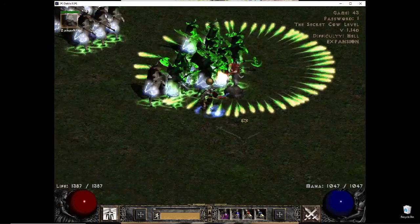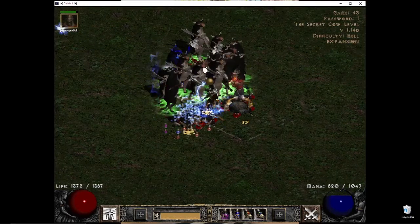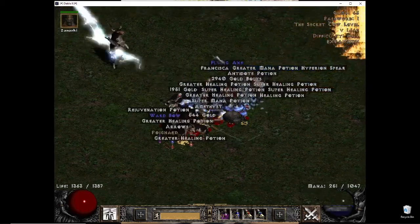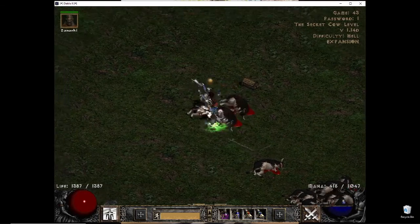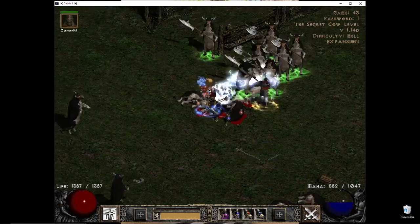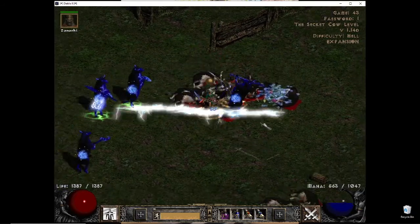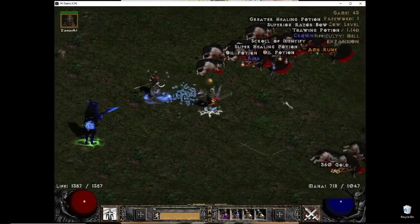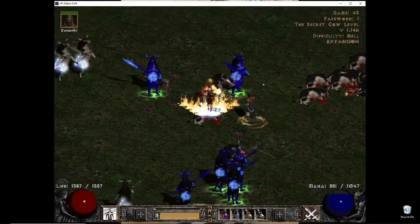I have Berserk on my left mouse button — that's how I do it on my Barbarian, and I treat this just like a melee character. I just right-click on the ground and walk around, erasing things. Right now I'm right-clicking and just going around. In a way, I don't see their life bar or anything — I'm just moving.